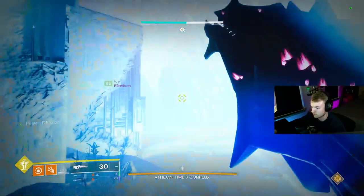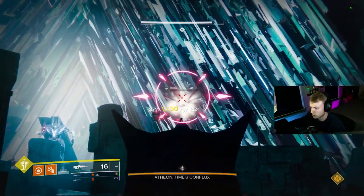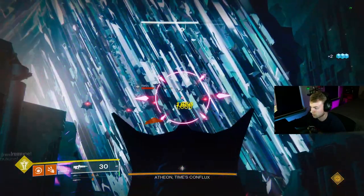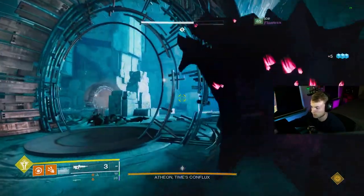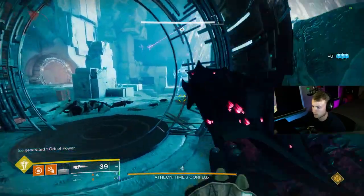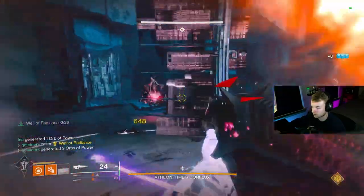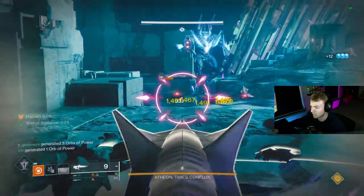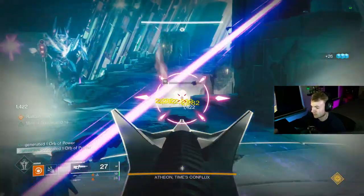Last but not least on the list is going to be a King's Fall weapon, which is Smite of Meraine. Now I already know in the comments most people are going to start arguing that Zaouli's Bane or Doom of Chelchis are better options. For endgame content like day one raids, SMGs are king, and pulses are second to that. Hand cannons right now are going to be borderline useless compared to many alternatives. Scouts are actually super solid, but I still feel like pulses beat them out. GMs are a bit of a different story, but I would still say pulses are great here, which is why Smite of Meraine is something you want.